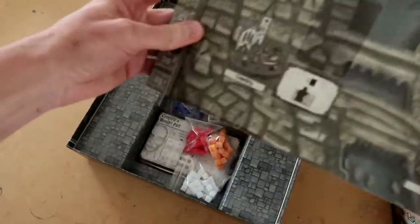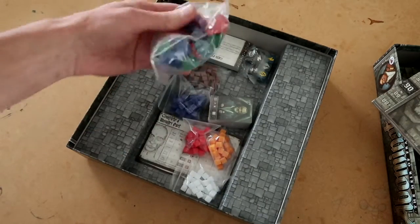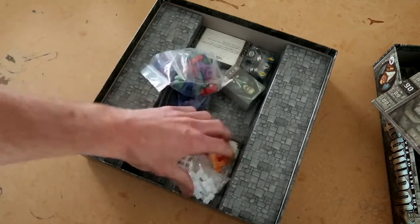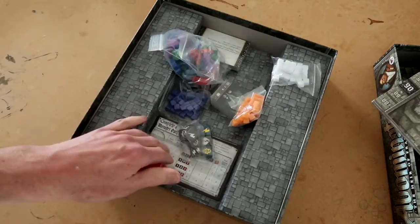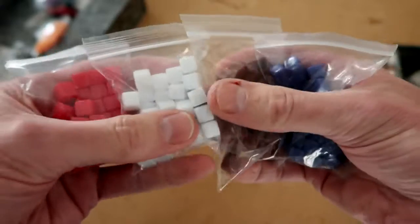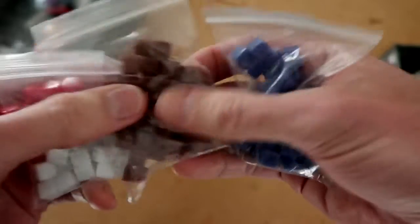Here's our board — I'll lay that out and show you in just a moment. We've got some meeples, cards, resources, and all that. First, some bags of what I assume are resources of different types, and they're plastic, which is quite nice.